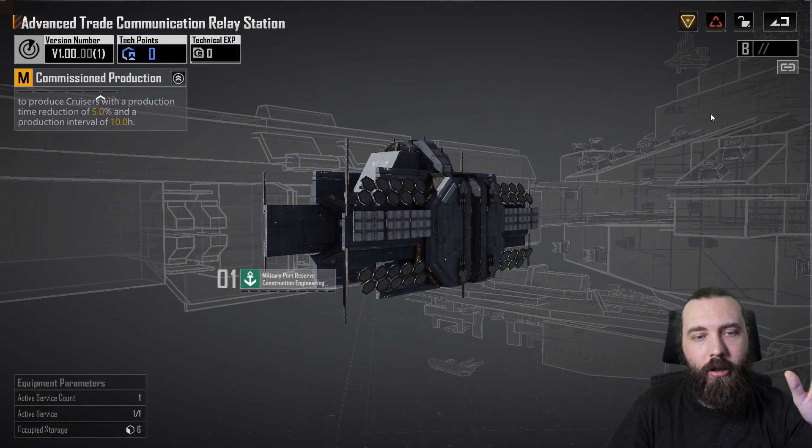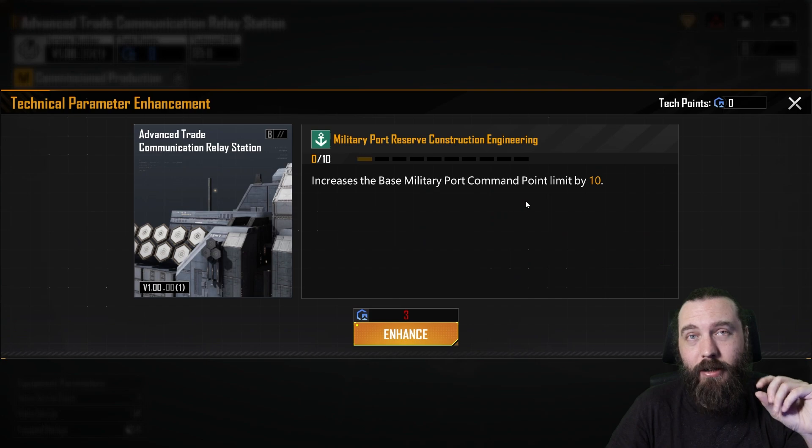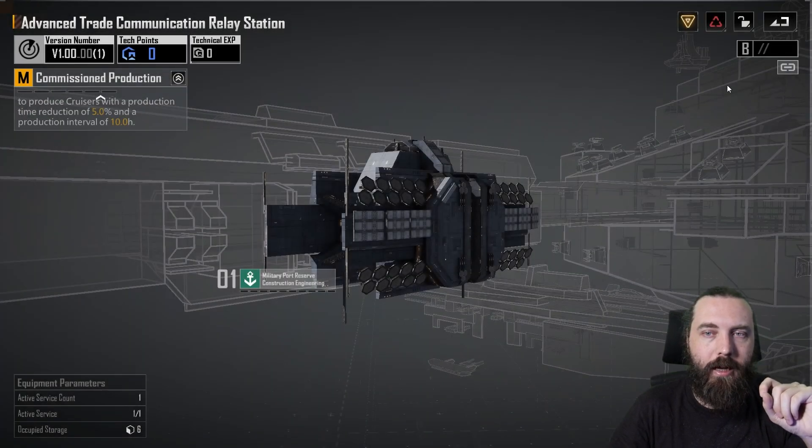The extra command points may actually come in use at some point. Before, you could only really get two good fleets out and maybe a third okay one, but then you're limited with action points. Maybe this is completely made redundant because we can supply fleets to outposts — but at the same time it might let you get a third proper fleet out potentially.